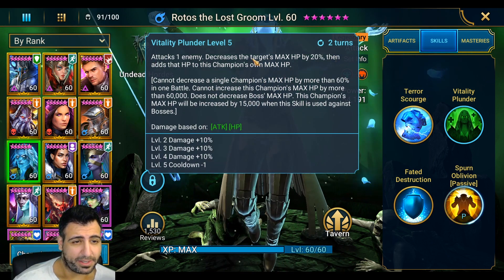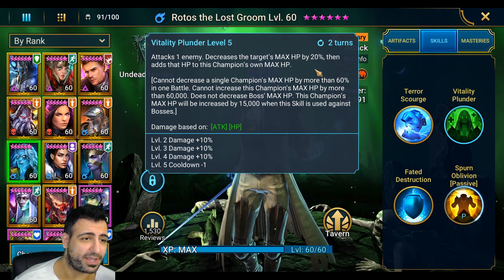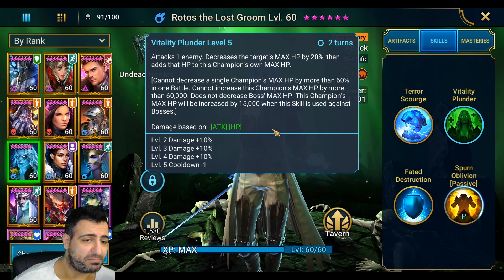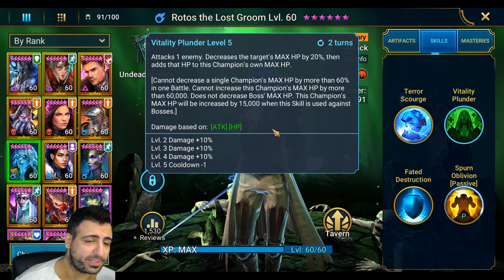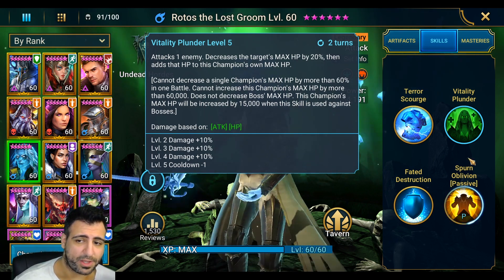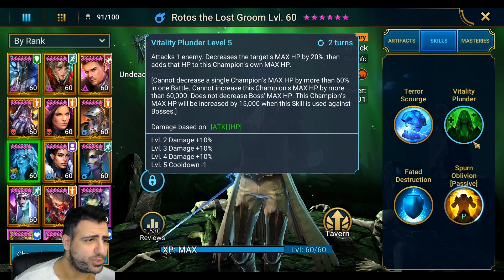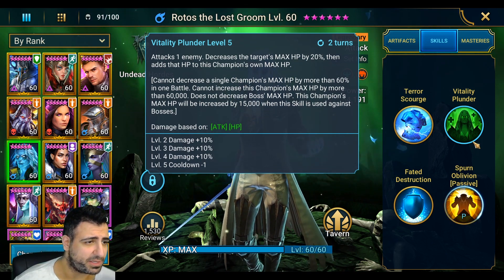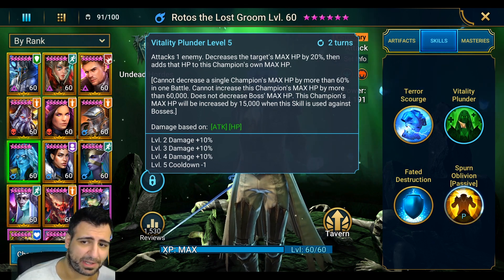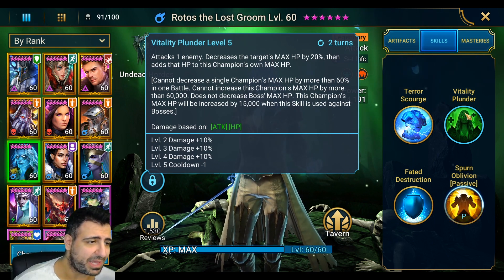With vitality plunder, when he uses it he decreases the target's max HP by 20% and then adds that HP to his own max HP, which actually makes him more durable as well as allowing him to dish out more damage. It has a two-turn cooldown, which is very good for dungeons and makes him very hard to kill. You'll see him in Dragon's Lair and Ice Golem's Peak — he doesn't even die.